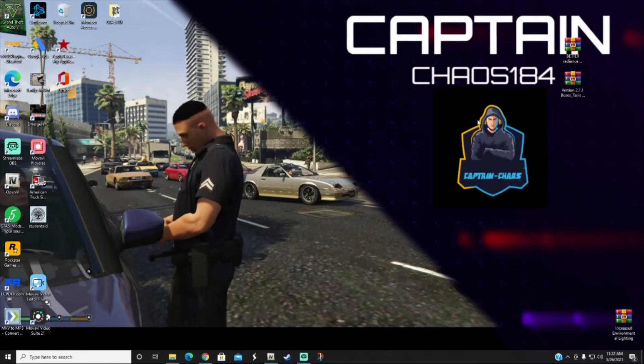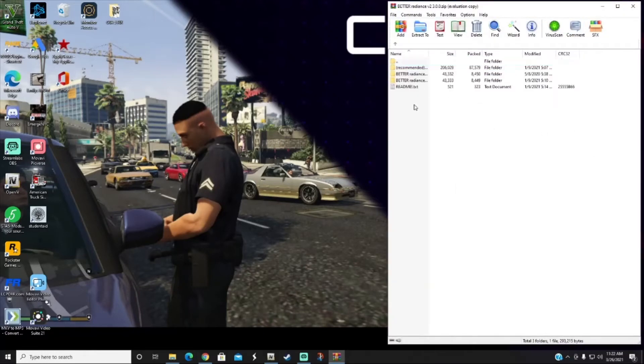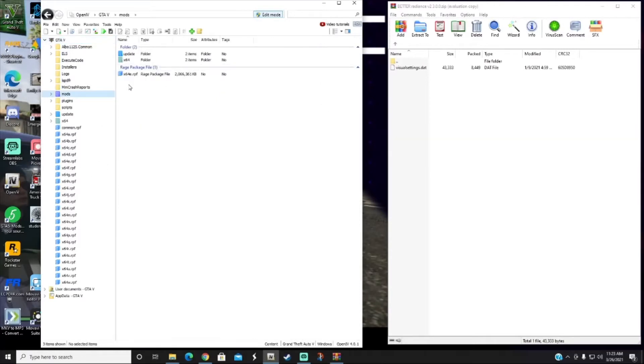Next is Better Radiance — open that up, double-click on Better Radiance, then click on 'Better Radiance Brighter Day Police Lights.' You'll see a 'visualsettings.dat' file. Now go ahead and open OpenIV and make sure you are in Edit Mode. You can tell you're in Edit Mode if the edit bar is blue.